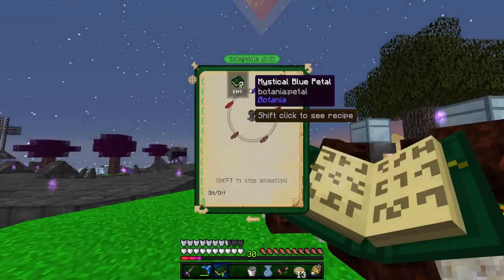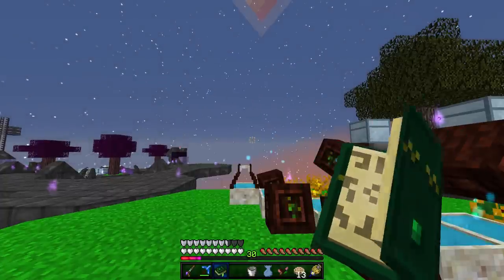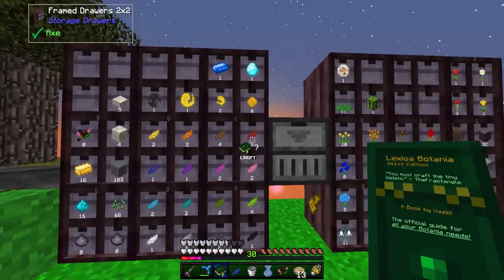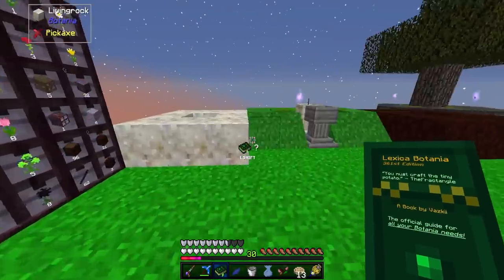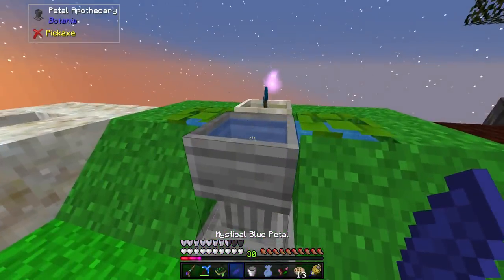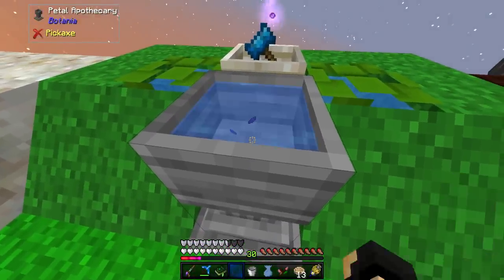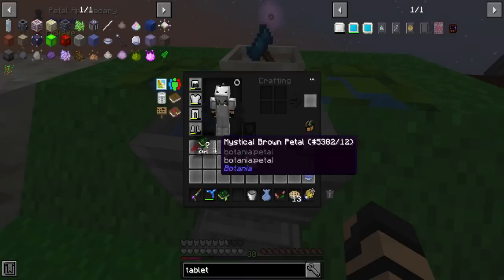The recipe is two brown, red, blue, and a redstone root. So: blue, red, red, blue — or brown, brown, redstone — and then I can just put this in here. I can put this in like that — okay, that'll work.